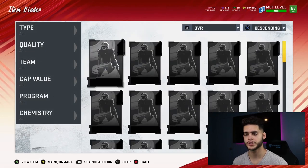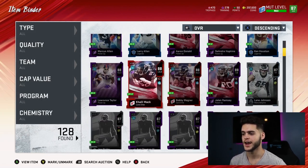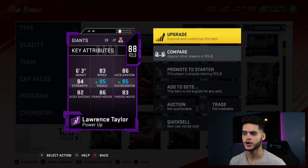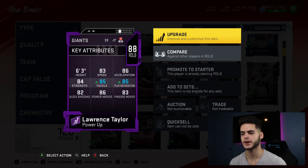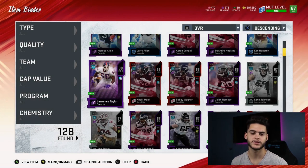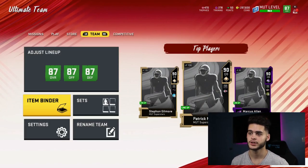Once you get his power card, you buy training and power him up. I'm going to make a video on the cheapest way to get training, so be sure to watch that. Lawrence Taylor is the most overpowered power card in the game in my opinion, and you don't even have to buy his full card. He has 83 speed, 86 acceleration, 84 strength, 85 tackling, 85 power rush, 82 block shed, 86 power move, 83 finesse — he's 6'3", 88 overall, and he's a god.